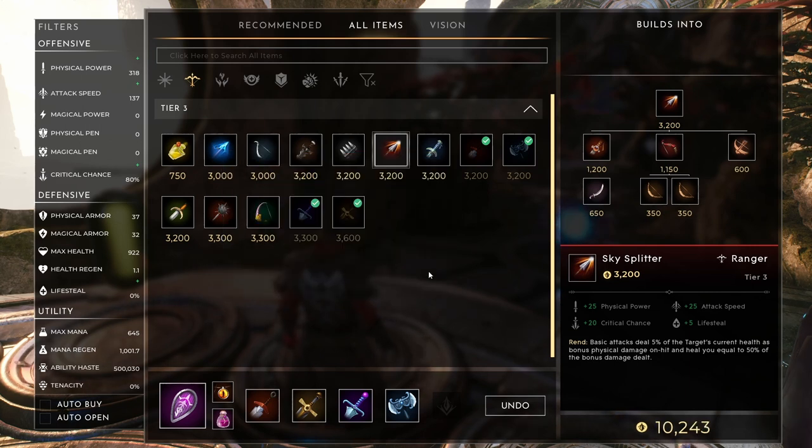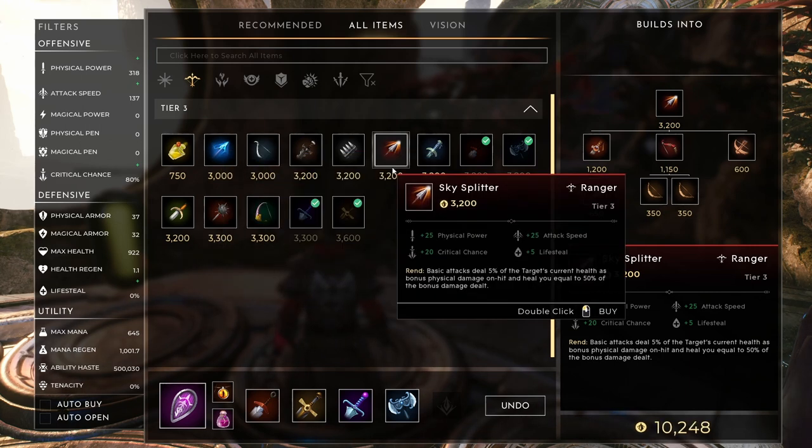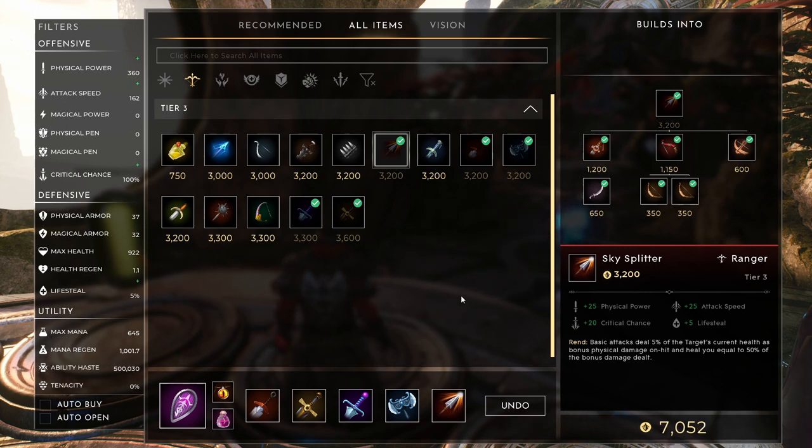So those are pretty much all the items I typically recommend. You can definitely look at other options, but these are the core items I would be looking at. If you have any other questions, feel free to leave them down in the comments, and if you want to recommend any items, let me know because Revenant is still quite new and I haven't gotten to experience every item on him just yet.